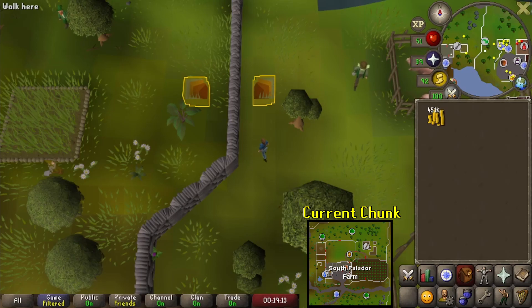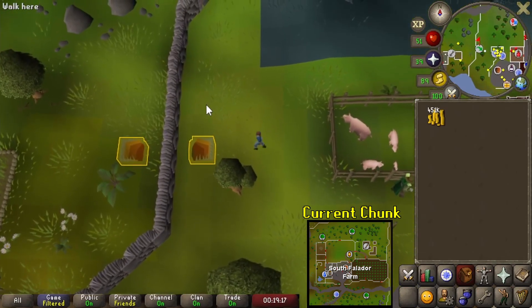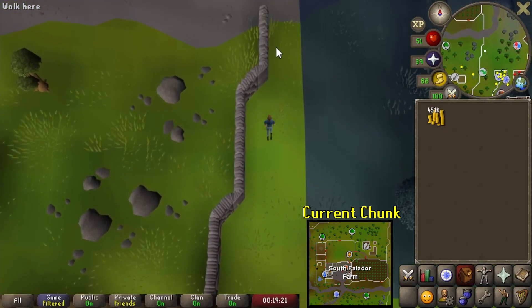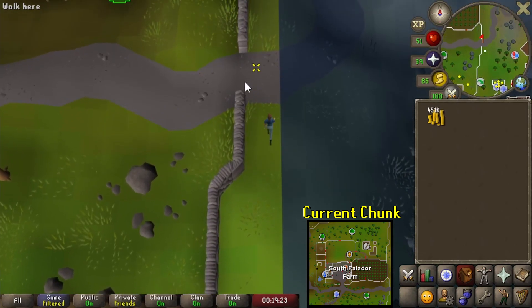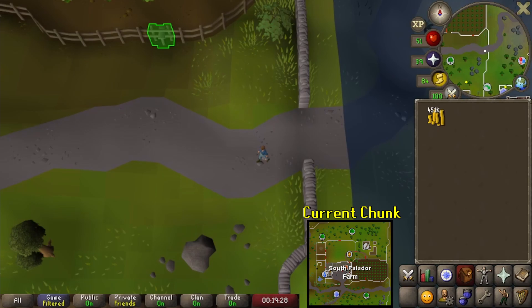I've gone ahead and unlocked the Port Sarim chunk. Since I can't access the northern chunk, I'm just here to check I can squeeze through right up here. And — yep, there we go! Beautiful. The plan has worked. We're good to go. Let's go ahead and do the tasks of these two chunks.